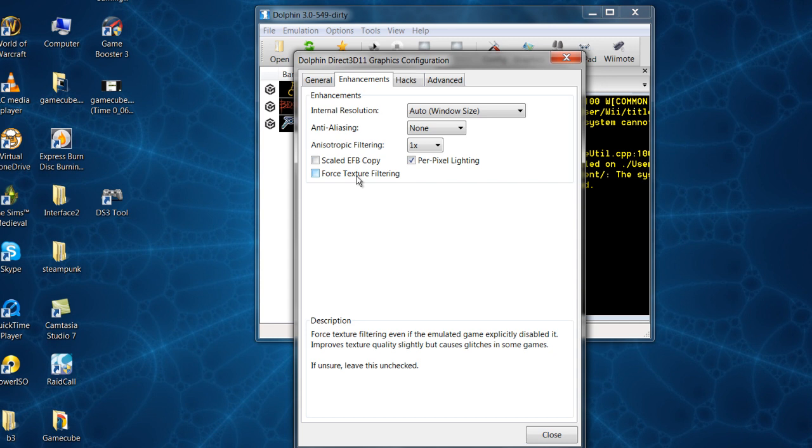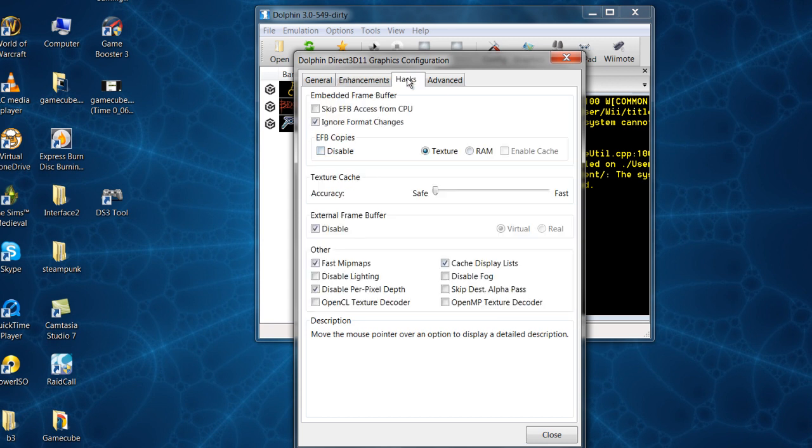Force Texture Filtering — even if the game has explicitly disabled it, enabling this improves texture quality slightly, but can cause glitches in some games. It will probably affect your performance. Hacks — leave it the way it comes. Fast Mipmaps should come checked, and also Disable Per-Pixel Depth should come checked as well.